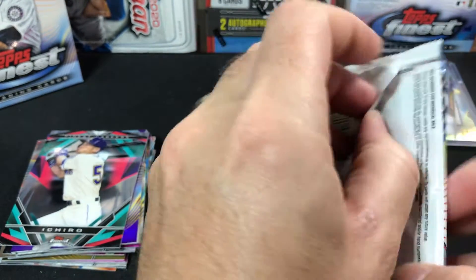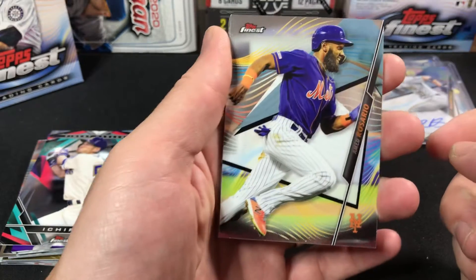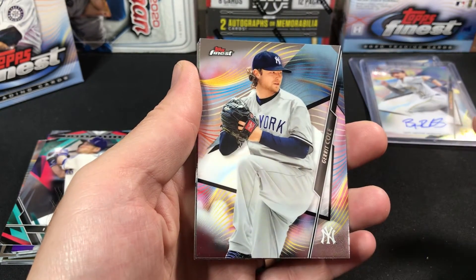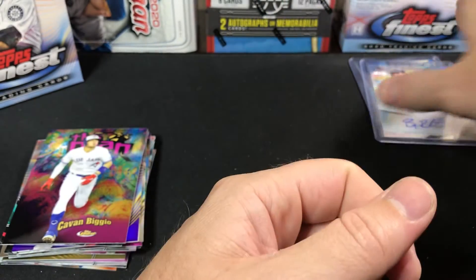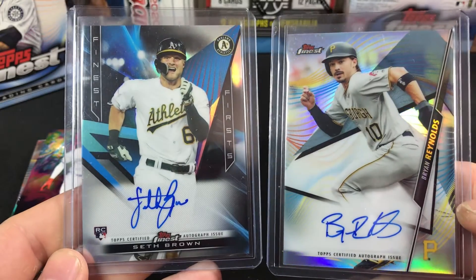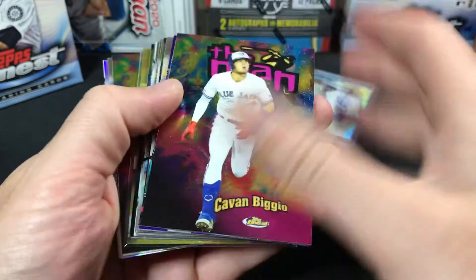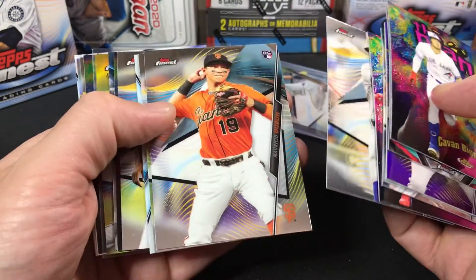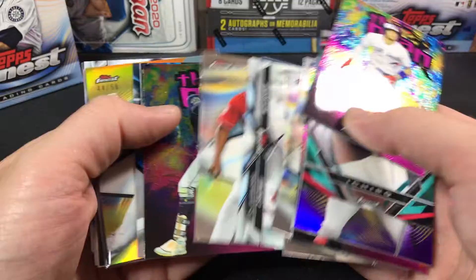Last pack, guys. Thanks for stopping by and checking it out. Let me know what you think of the product — if you've hit anything, if you plan on picking it up, what do you think of 2020, what are you still excited to see? Lots of good things coming — lots and lots of products. I'll try to get at least a box of everything I'm pretty interested in and share it with everybody. Here's The Man Kevin Biggio, Matt Chapman, and a Justin Turner. So to recap, guys — our autos, our ink: we've got a Seth Brown and a Brian Reynolds. Nothing too crazy, but we do have another box in the back. We've got the purple Tim Anderson, the Ichiro, the Keston Hiura, Frankie Lindor, Beau Bichette rookie card, Dubon, Nico, the Finest Duels, an Aquino, and a Tatis.